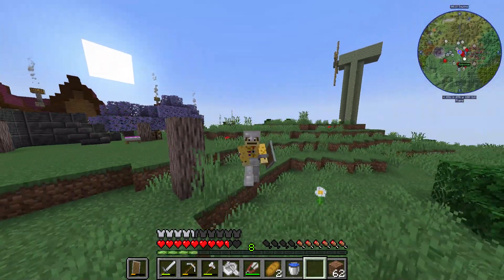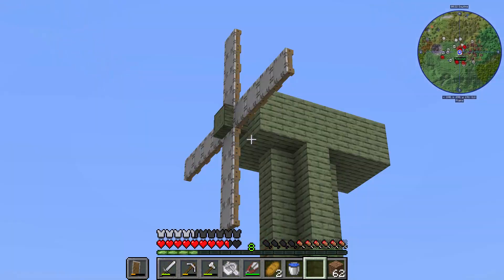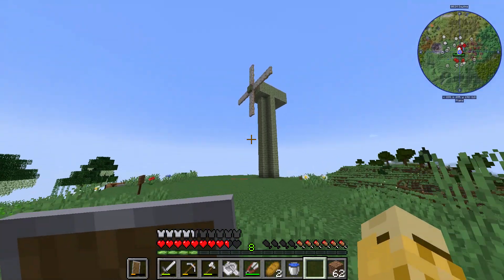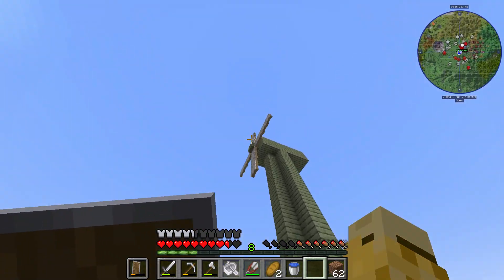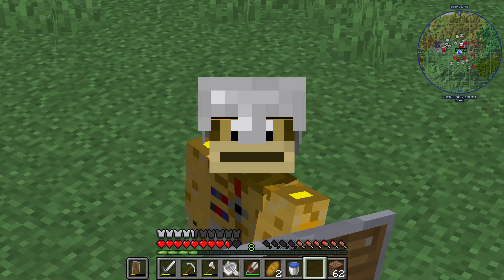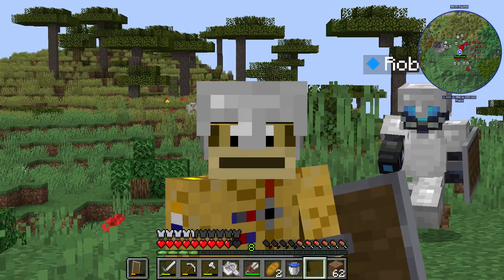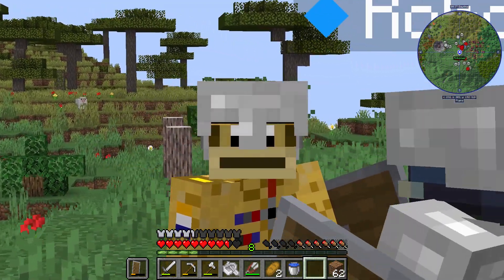In this video I will teach you how to build an automatic farm in Create mod in Minecraft. First of all you're going to need a windmill — it needs a windmill bearing and it should look pretty good. You're going to connect it down with shafts. This is pretty basic Create knowledge; this is just a power source — anything will do actually.